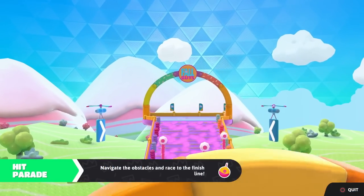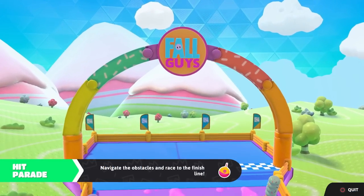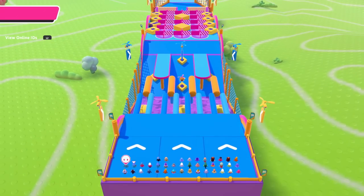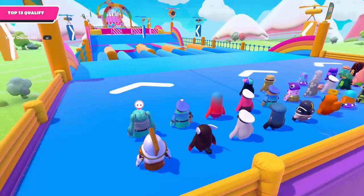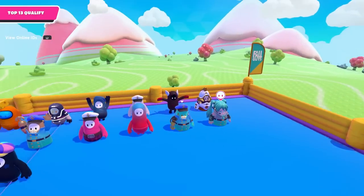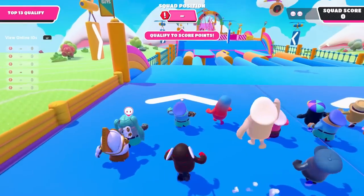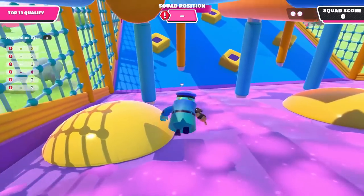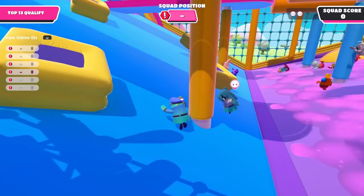Our first round of today is going to be Hit Parade — but will it be a squads or duos show? Looks like it's going to be duos. We're here with Hatsune Miku, and they also have the bottom half of Admiral Anker, so it's Admiral Miku. We want to jump down here — look at that lead I'm getting!